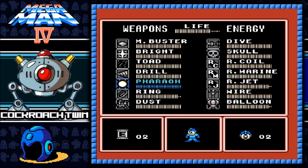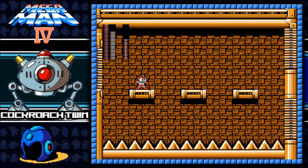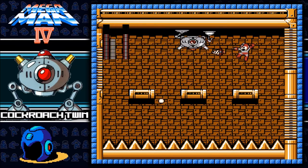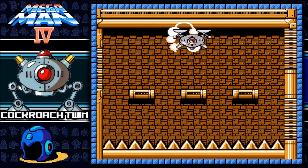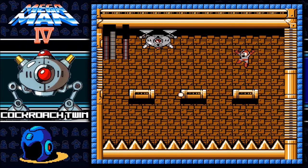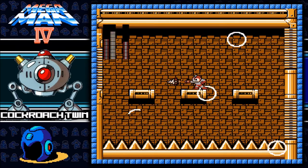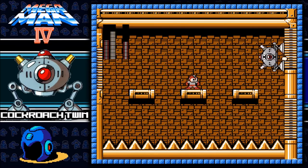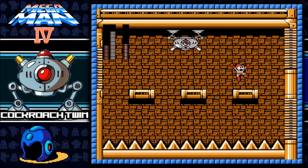I believe the cockroach twins are weak to drill bombs. There he goes — huh, he didn't get hit by that. You know, I really like Drill Man's color scheme. There's a reason why it's 'twins.' Can you stop? Can you get hit? Gracias. I am brutally wasting these.